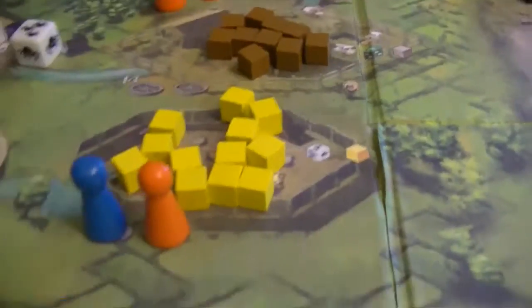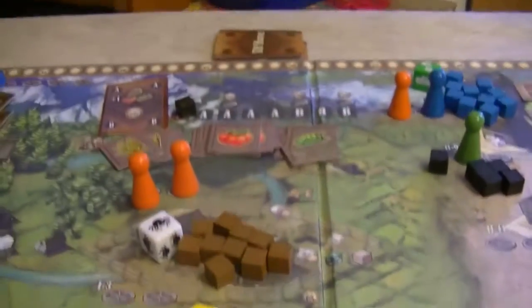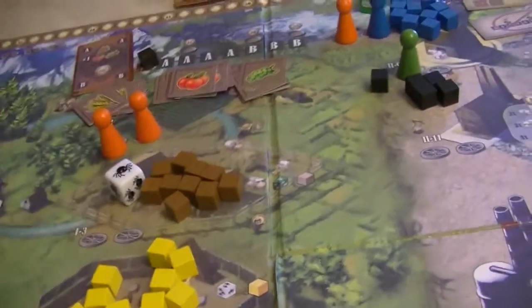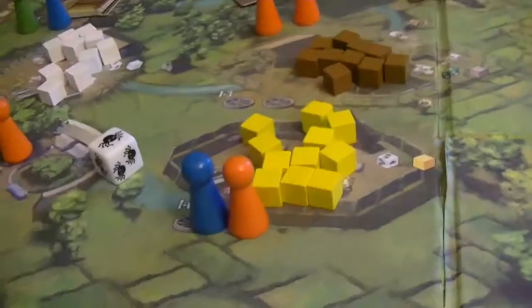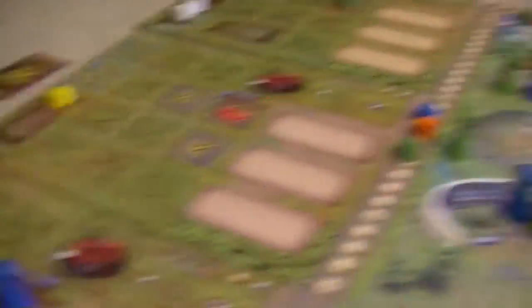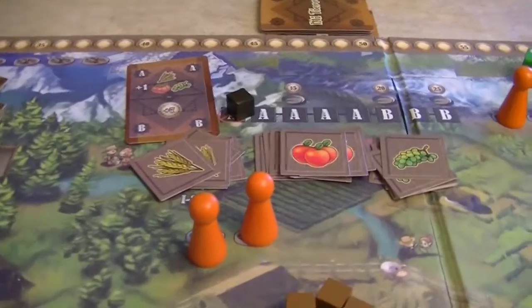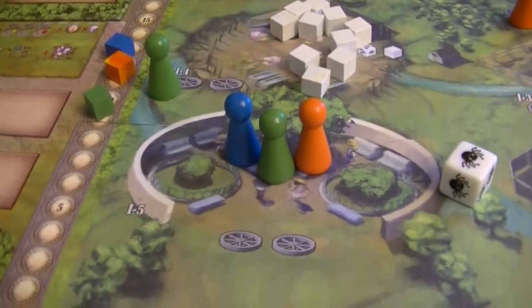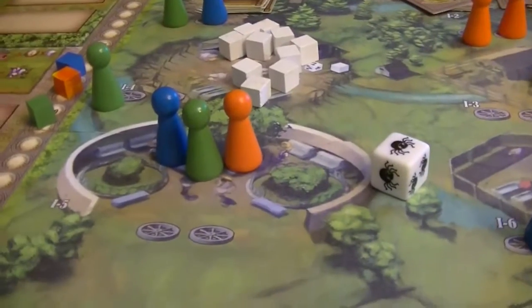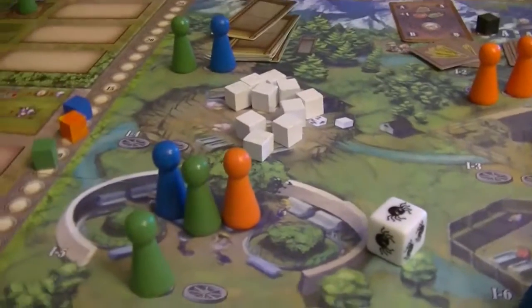That was a good roll — productive in getting two sheep and also being able to turn one into meat. Coming down here, both the blue and orange players each roll to see how many chickens they get. The orange player gets one chicken placed on his board, and the blue player also gets one. So we've been able to get some fencing areas, plant some crops, and get different animals.